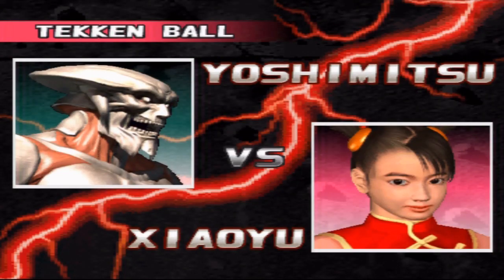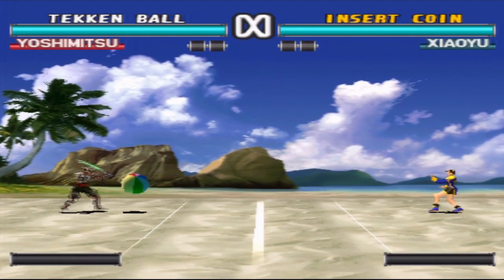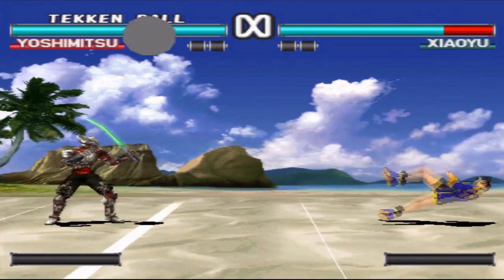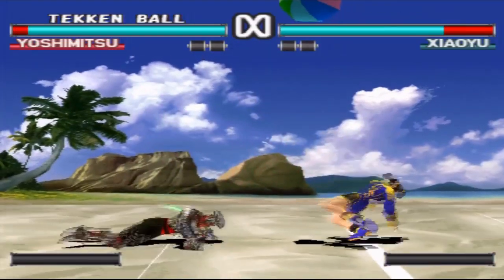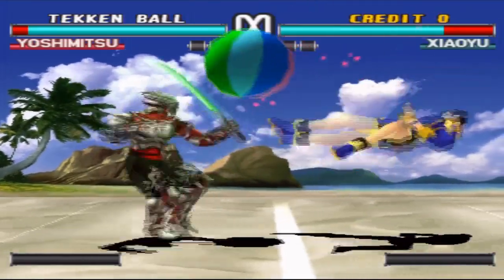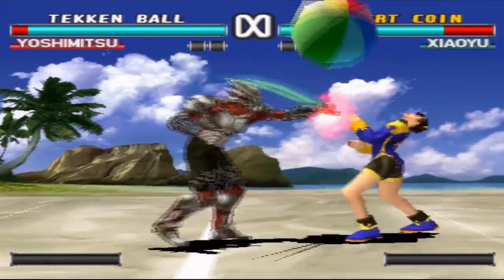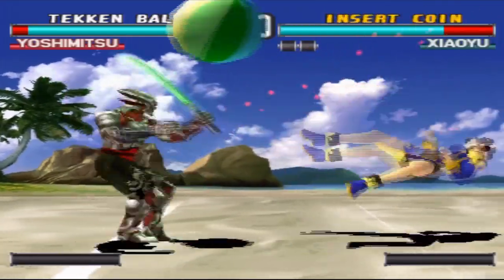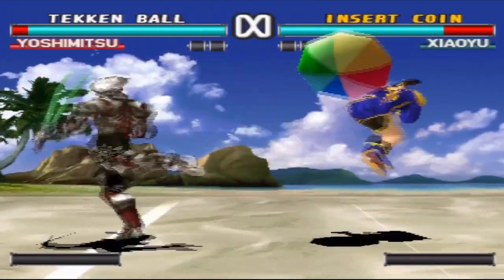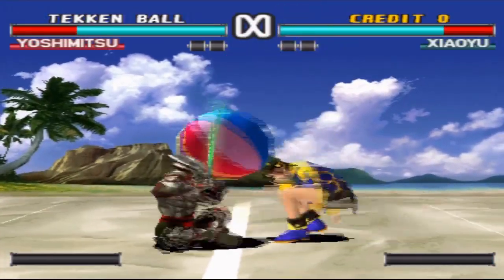Now this is a completely new mode, along with the Tekken Force mode which I covered in my last video. Round one, fight! It has been a while since I've actually played this mode, but I think the ball does damage to you whenever it touches you. It's kind of like volleyball — try to get it on the other side. The opponents will do no damage to you, but the ball will do more damage to you.